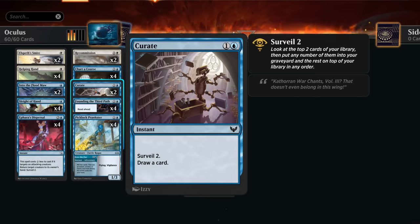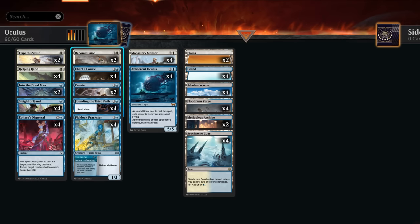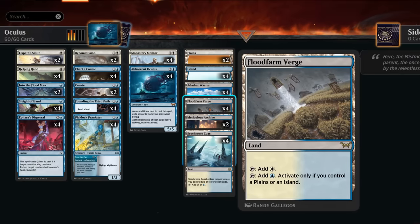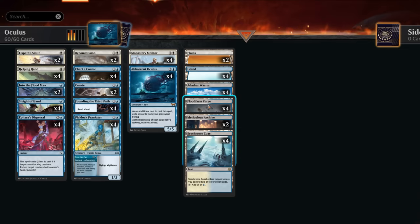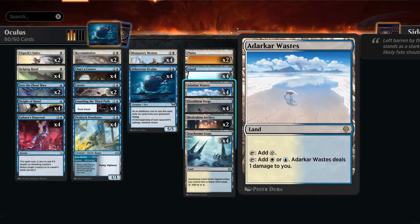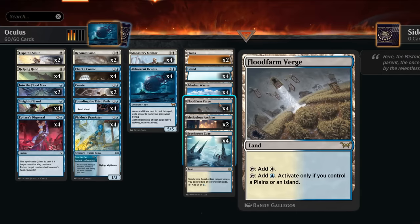Curate is another instant that lets us fill the graveyard with Surveil. Charred Course is good for discarding three-drops from our hand and can also provide card advantage after attacking. Recommission is also in the deck. The mana base plays with the new Flood Farm Verge, which can make white mana initially — still good for casting Elspeth's Smite on turn one — and if we have either a Plains, Island, or Archive which has both basic land types, the Verge makes both colors. Seacrum Coast making both colors initially is also very useful since our curve is relatively low. Darkwater Catacombs is helpful even though a little painful. Four Islands and two Plains round it out, since the Verge accounts for most white mana needs in early turns.